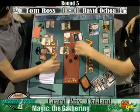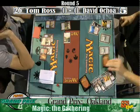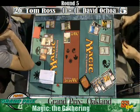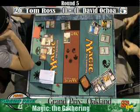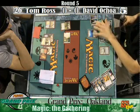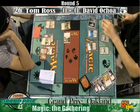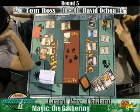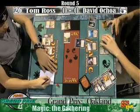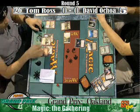David's going to crack his Engineered Explosives. He does have another Hexmage in hand. Is that a Thoughtseize drawn? Are we sure he's got the Dark Depths? There it is — the last card in hand. Plays Dark Depths, draws a Thoughtseize, gets rid of the Path to Exile, plays Vampire Hexmage, passes the turn. Open period — 20/20.